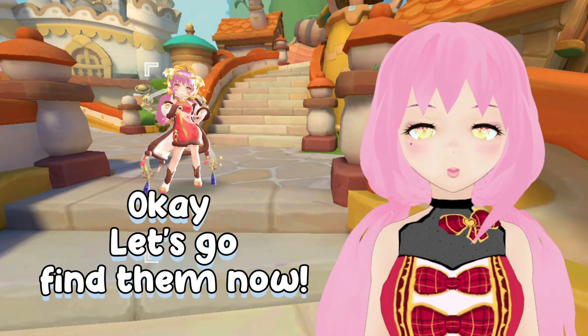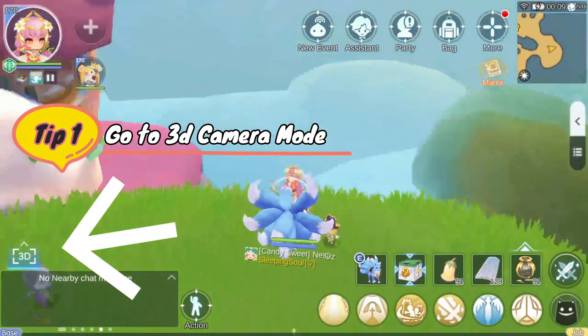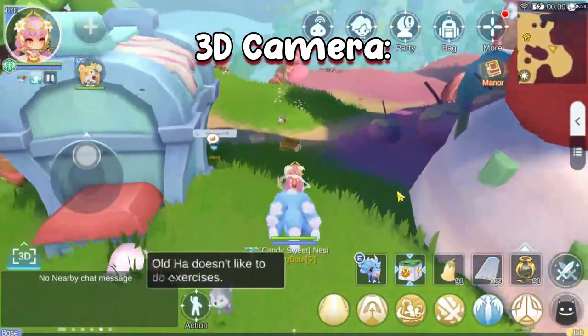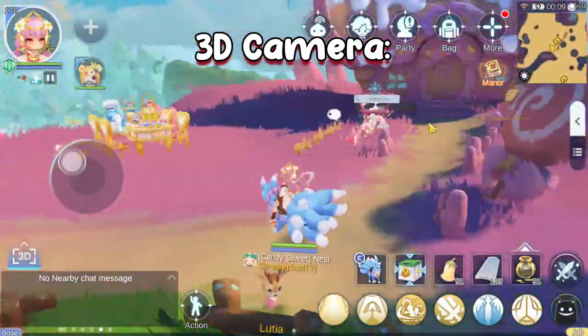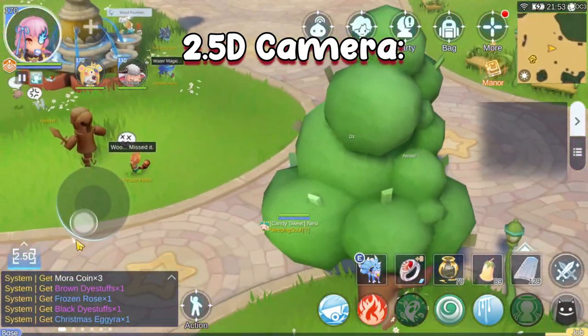Alright, so now how do we actually track them down? Tip number one: go to 3D camera mode. Being able to move around your camera is going to make it a lot easier to locate everyone. I highly suggest going into 3D camera mode for the easiest time searching. Even testing in 2.5 mode doesn't make it as easy.